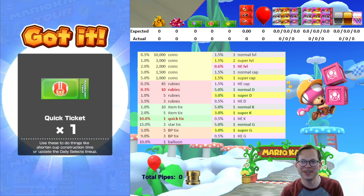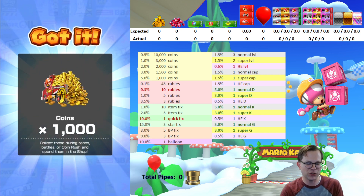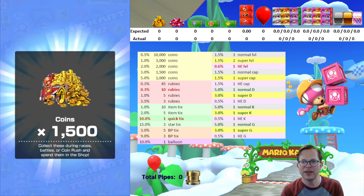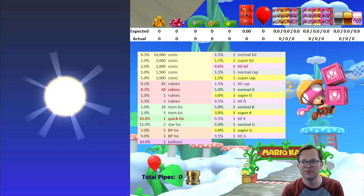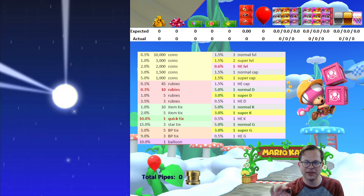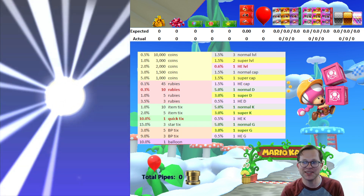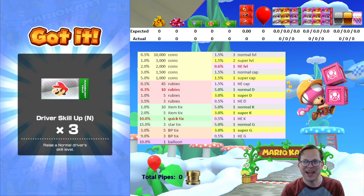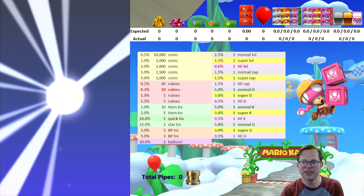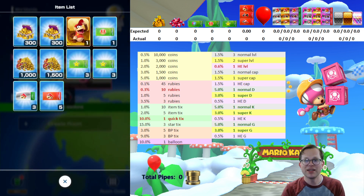Got a quick ticket — I haven't been using those quick tickets daily because I still have one super and one normal glider that I haven't maxed out. Thousand coins, 1500 coins, lots of coins. I could start using some of those daily select quick tickets because I've got like 50-something star tickets. At some point I'm gonna have everything maxed out and want to use one every day. Driver skill tickets — wish I had the glider ones. Driver point boost tickets, nothing really exciting.